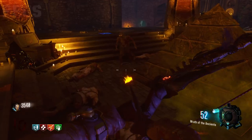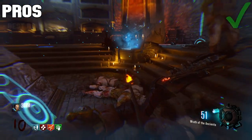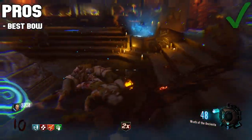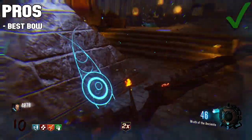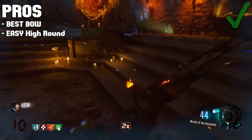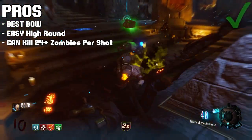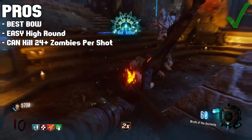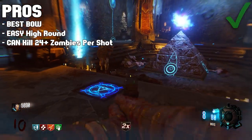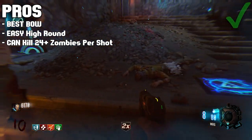Let's start off by talking about some of the pros for the lightning bow. The first thing I have to say is this bow is absolutely the best bow on Gerizondraha. The other bows are pretty good, but this thing is borderline overpowered — it's absolutely amazing. It's the high-round bow, so if you want to go for high rounds this is definitely the bow you want to use, and the reason why it's so good for high rounds is how many zombies it kills per shot. It can kill like 24 zombies per charge shot — other bows cannot do that.